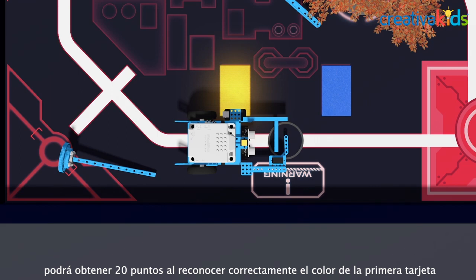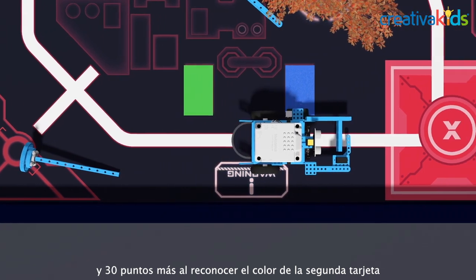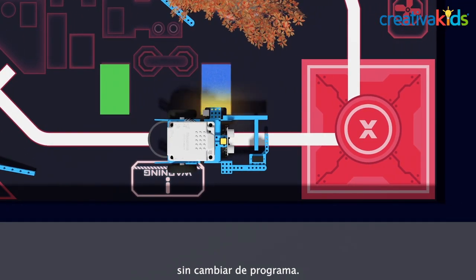During the operation of the robots, 20 points can be obtained by correctly recognizing the color of the first card, and another 30 points can be earned if the contestants continue to identify the color of the second card correctly.